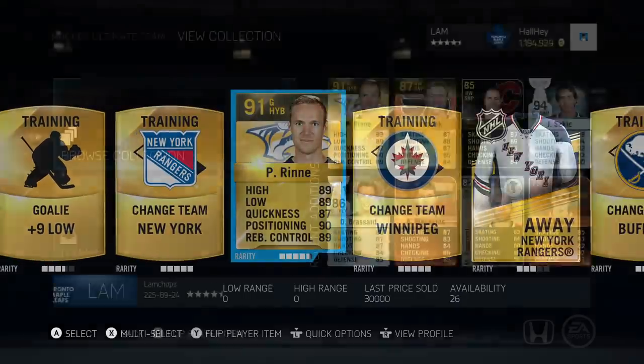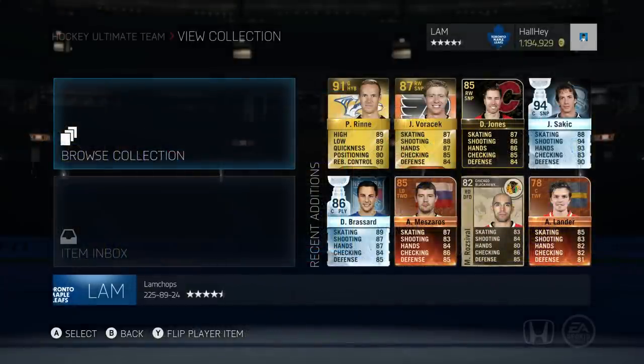So this is going to be the end of the five 90k packs we just opened. On the screen right now are some of the players we pulled: Lander, Roosevelt, Mazaros, Brassard, Joe Sakic Stanley Cup Edition — I didn't realize how great of a card he was — Jones, Voracek, Pecorine, and of course Marian Hossa, the 91 overall.